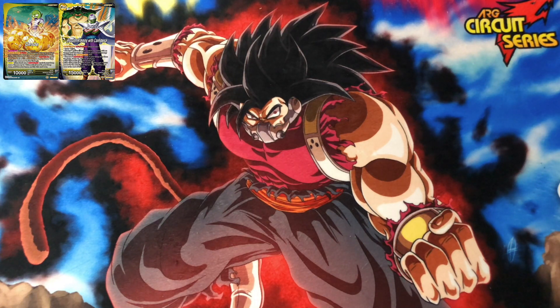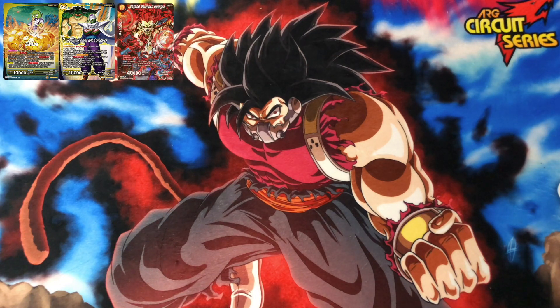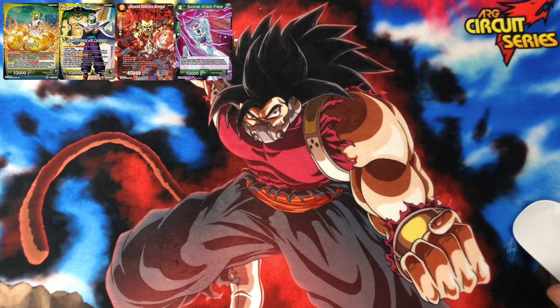It's a mono yellow with some black cards in here, but the majority of the cards is yellow. Without further ado, let's get into this. Right off the bat, let's jump into the ultimate since that's on top of the list — Beyond Darkness Demigra. It's an $80 card; I might pick that up. It's a really good card.